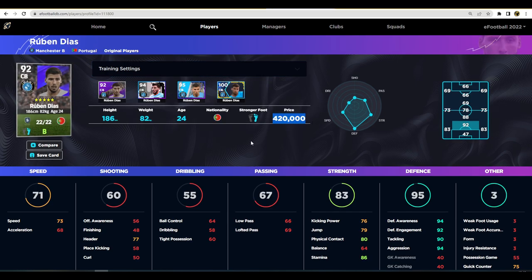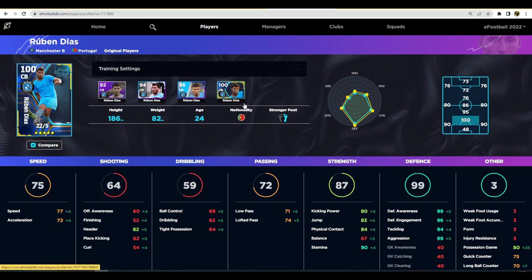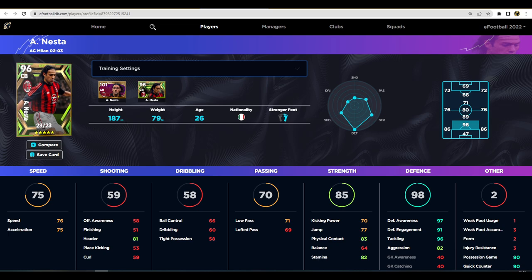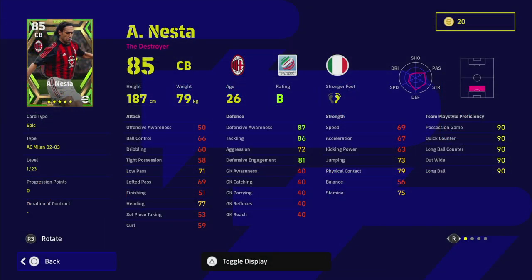For a GP alternative, for 420,000 GP you could get Ruben Dias from Man City — practically similar height, similar weight, both right-footed, very similar play styles and player skills. Dias doesn't have the speed or acceleration but you don't really notice it that much. He is on B form this week and has unwavering form. The standard card goes up to 92 overall, 94 awareness, 94 aggression, and 90 tackling — so he actually has better aggression for winning the ball back. That is it for the AC Milan player pack review — let me know whether you guys will spin or skip!